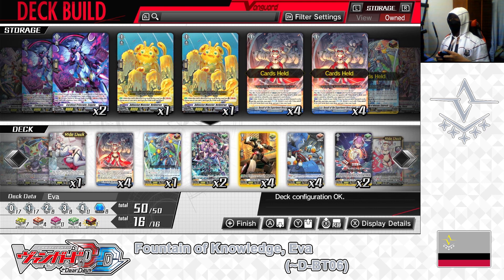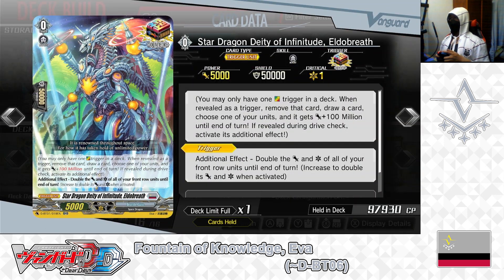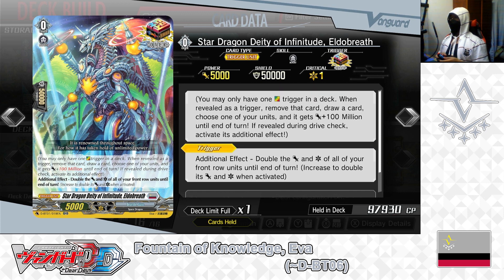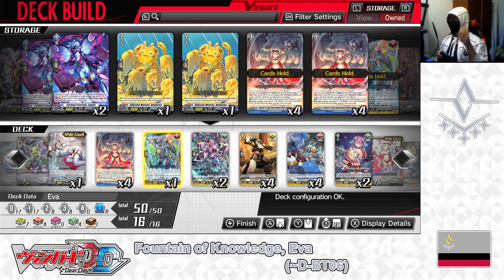Now for the trigger lineup. First: the over trigger — Star Dragon Dedef Infinitude, Elder Breath. Skill: trigger — double the power and critical of all frontal units until end of turn; increased to double when activated. Like any other over trigger in Cardfight Vanguard, when revealed during a drive or damage check you get 100 million power and draw one card. Uniquely, when revealed during a drive check on your turn, you can double the power and critical of your frontal units — vanguard and rear guard included — giving more offensive power to finish off opponents. We have 1 in the deck, leaving it that way.